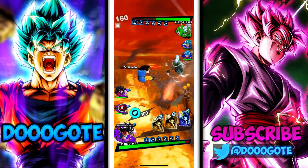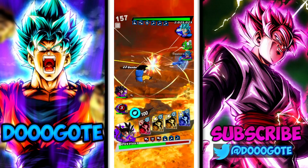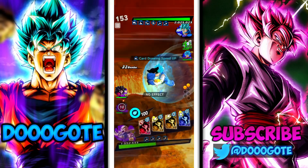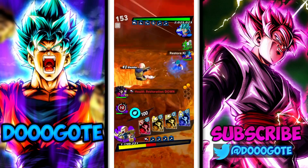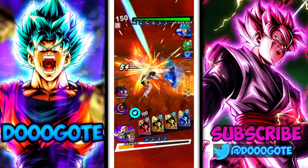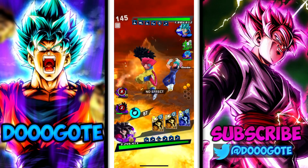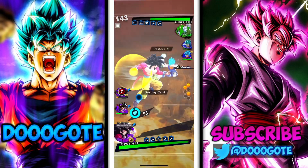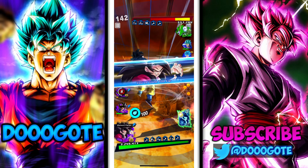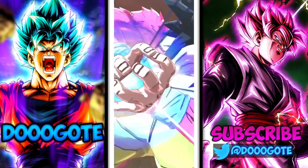That is a lot of damage — the game registers swipes when I'm holding down, it's so silly. How is he back? He just came back two seconds ago. I'm gonna get rushed in this combo but that's okay — Krillin wants to die, so let's wait for him to come back. How is he still going? Caught him there — let's pop our main here, do a lot of damage to Super Saiyan Blue Goku.